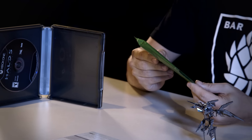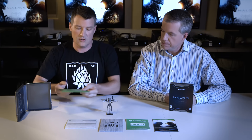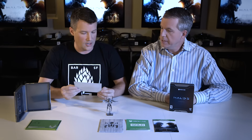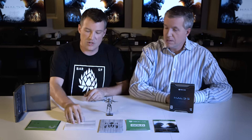In addition to that, you've got this little package that contains dossiers for both Fireteam Osiris, which is Locke's team, as well as Blue Team, which is the Master Chief's team. Those are all sealed up there. And then these are Locke's orders — very, very confidential. We're not going to show those.